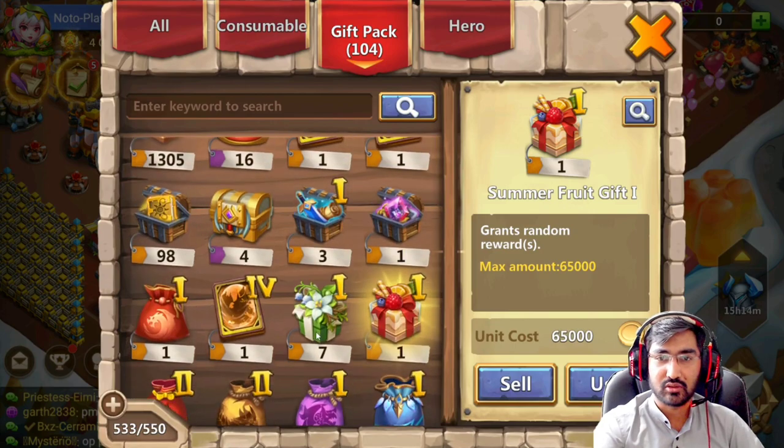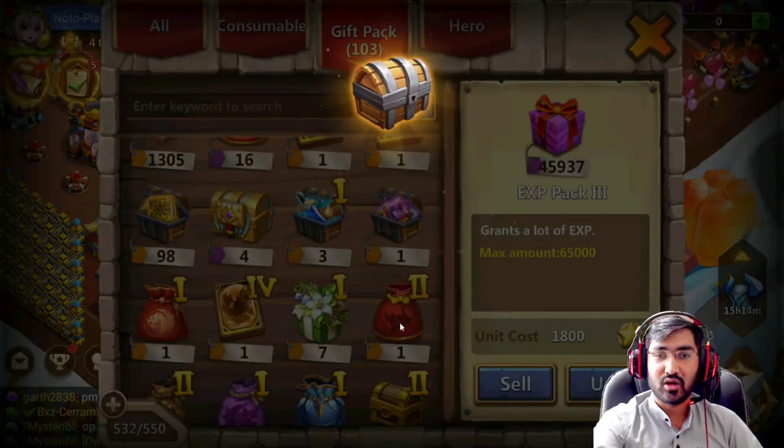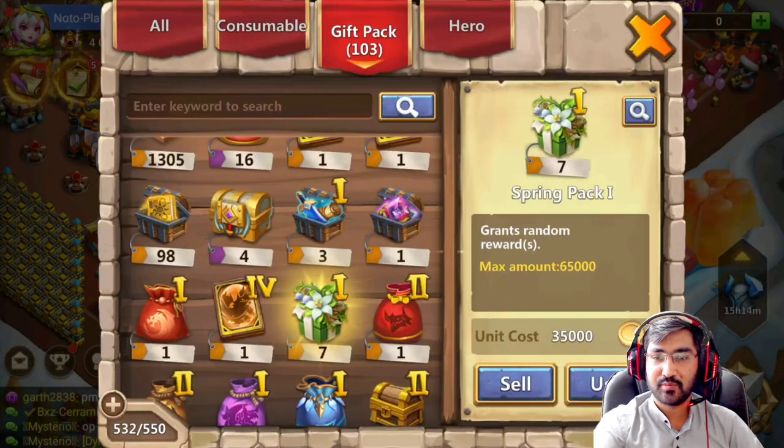We have this new chest here — let me just open it. Summer fruit gift — let's see what we get. Nice, not bad. And the seven spring items.